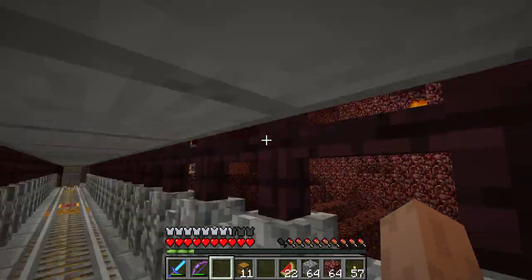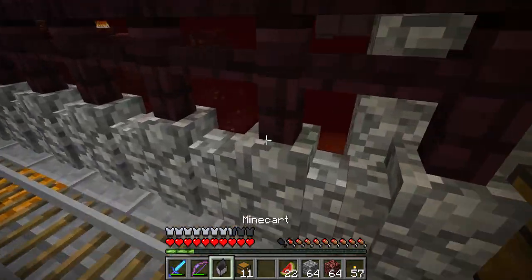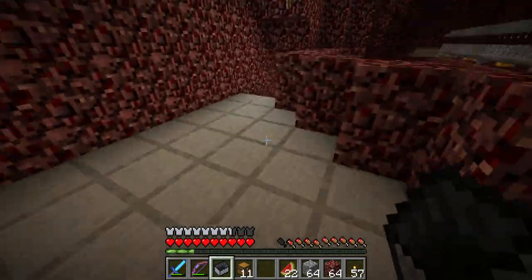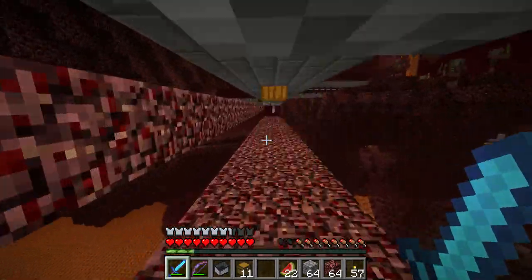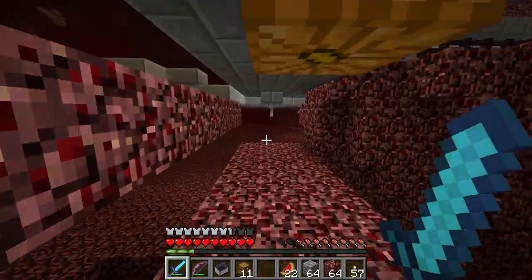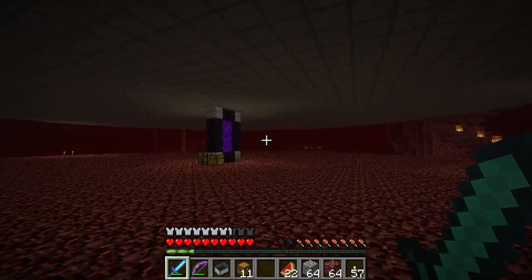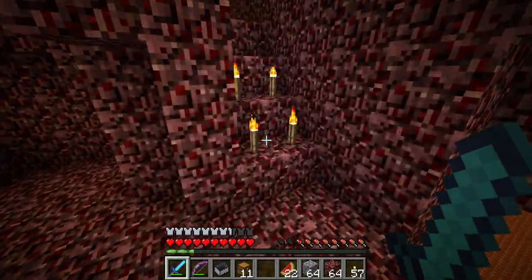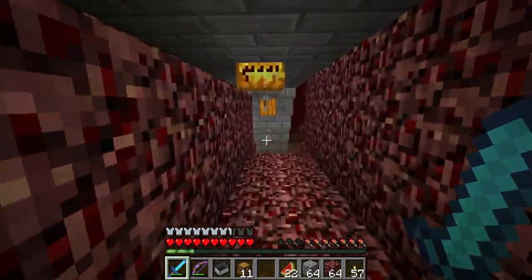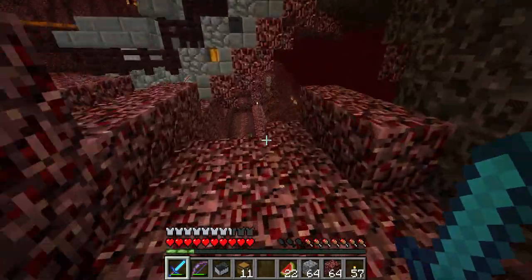Just that back there — all that slab. That will be our nether hub, which we are still working on. Me and Michael have put a good amount of time into it, so it's a work in progress but we will get there. This is the hub right here — there's a lot of work to be done, but we'll get to that eventually. We'll actually have a rail track going this way to get to the End, but we are just going to run there for now.